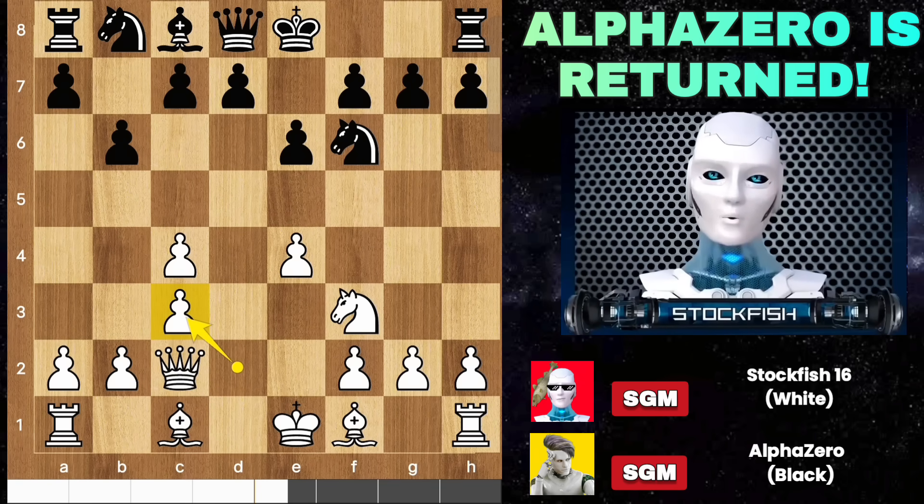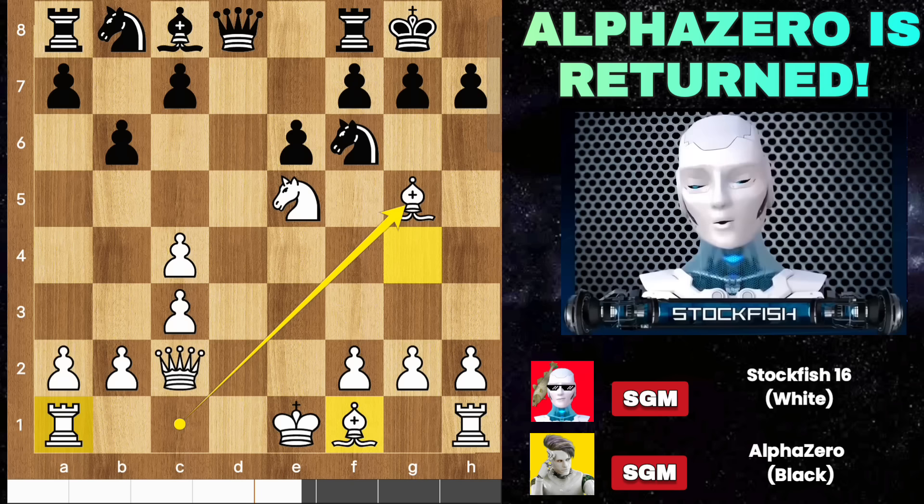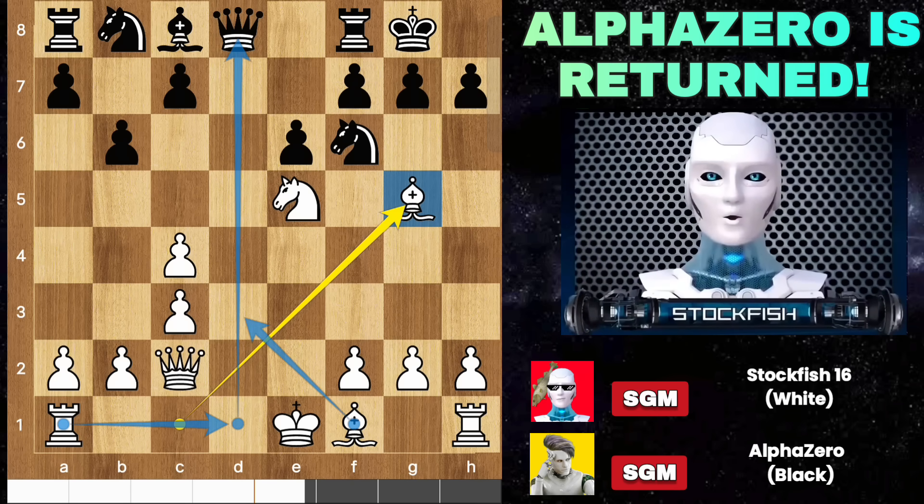In this game I played d-takes knight. D6, e5, take, take, bishop runs to g5. I want to play rook d1, bishop d3, to attack it after eliminating the knight, even f4.